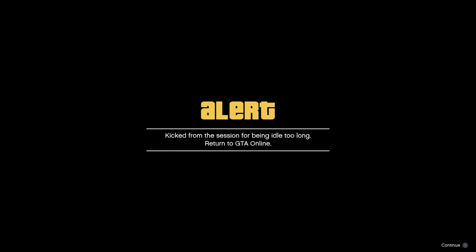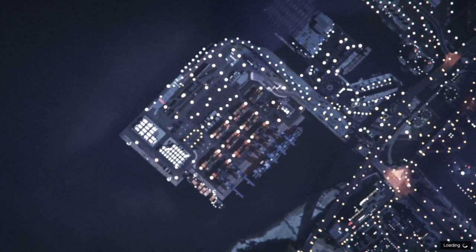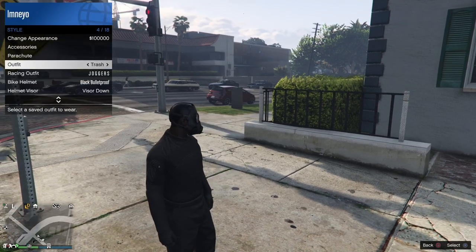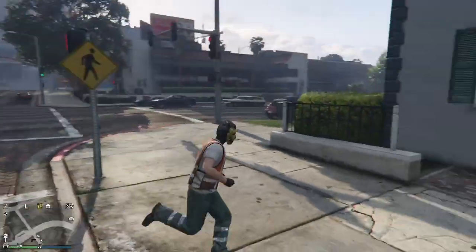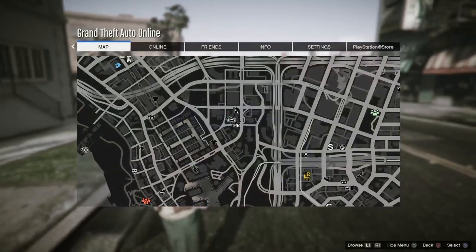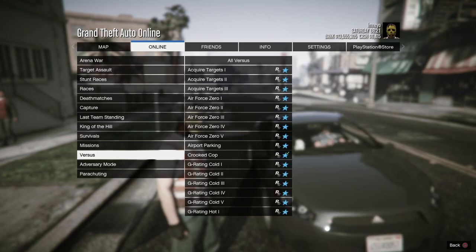Once your screen has gone black, you should get an alert — that means you're doing it right. Simply press continue. Once your screen is black and you've loaded in, you should have the trash vest outfit on. Go to a clothing store or gun store and save this outfit in the first or the last slot.